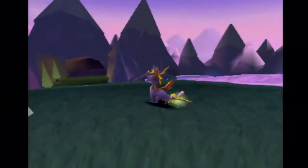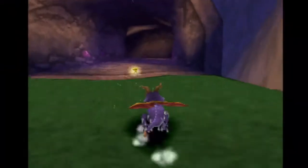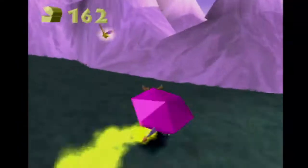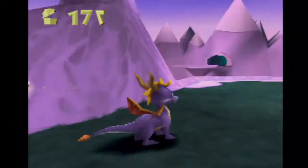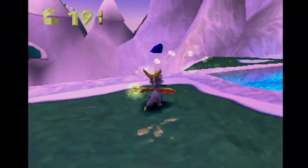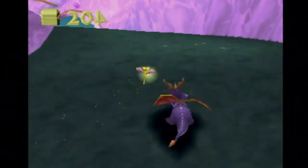Those boxes that the crystal pops up on your flamethrower are shielded. If you use the supercharge, you can actually break them. It had 25 gems inside. These guys will launch lightning - thunder is the sound, lightning is what they throw. Sorry!